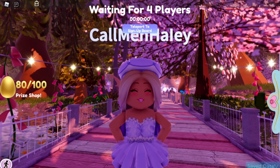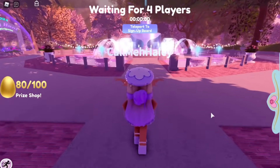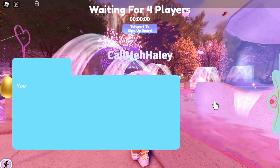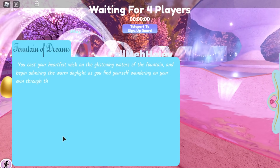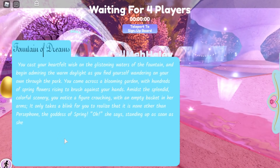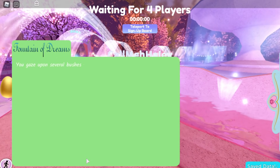The first thing you're probably forgetting to do in Royal High is go to the Fountain of Dreams. You should only go to the fountain if you're not saving up for something or trying to trade diamonds for a halo, because there's a possibility you could lose diamonds. But if you're not trying to save up for anything, you should go — you probably even forget to set a timer every two hours.